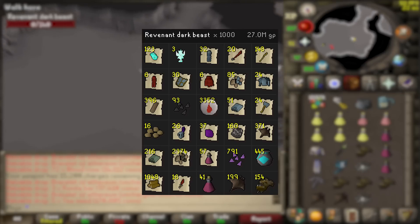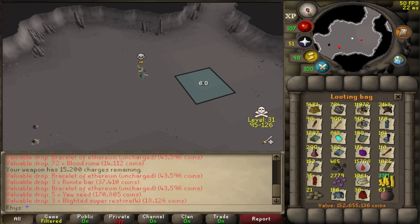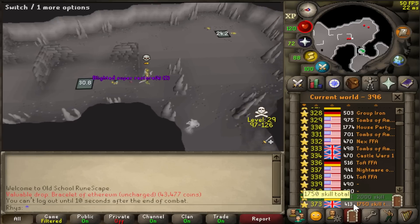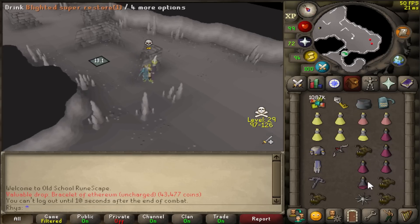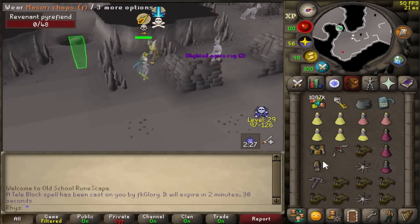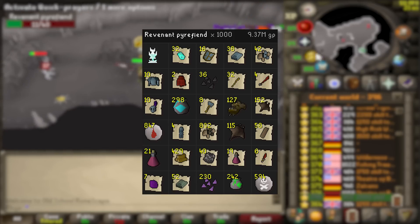I got 27m loot from dark beast, which means I'm on 152m in the looting bag with 33m cash. I've only got 450 pyre fiends left, which should be incredibly quick. I've come to this new location because they're closer together. Someone vengeance double-clawed me - oh no! I've been TV'd. That's 1k pyre fiends done, and that was actually very quick - it only took two hours.